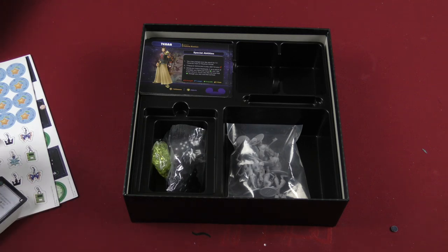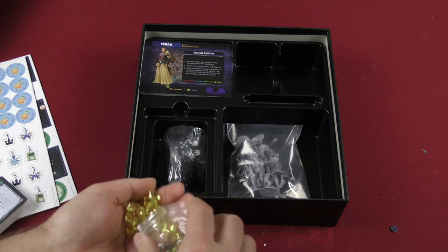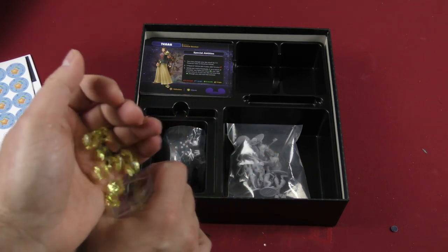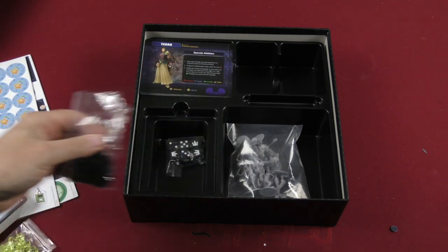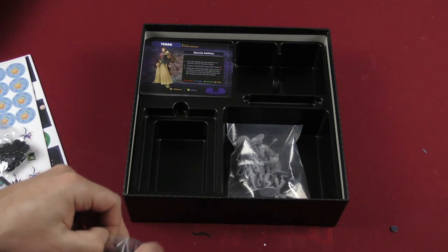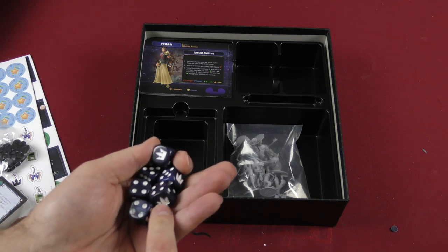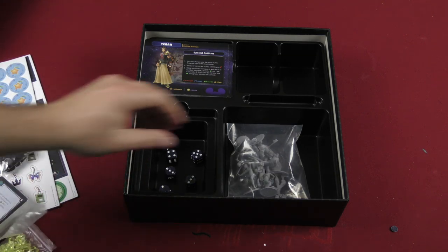Here's what I believe is the money — these yellow crystals. There are also the little connectors to put your dials together. Looking at the D6s, they're relatively standard but they do have a custom side. Those dice are fine.